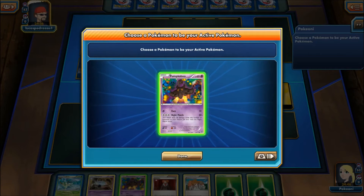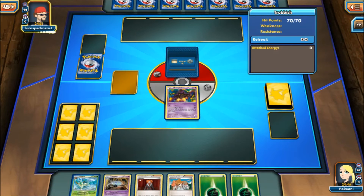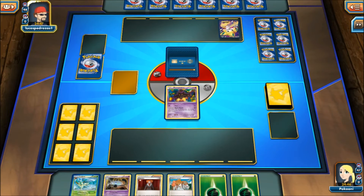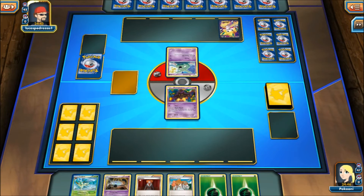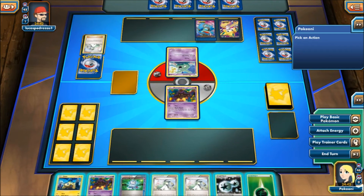Hopefully play against a real deck. This hand is not very good. What does he have? A Trubbish — okay, kind of interesting. And a Jirachi. So a Jirachi for N — his hand must not be very good. My hand got a whole lot better real quick.